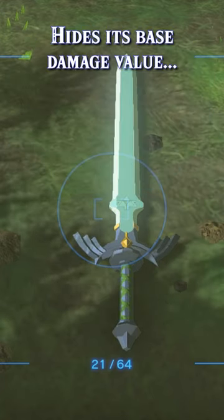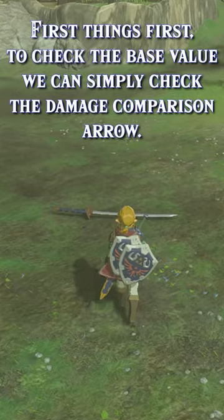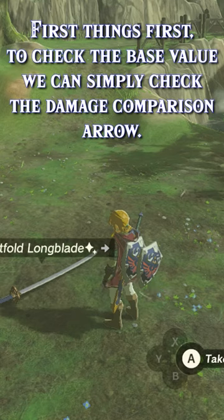The Master Sword in Tears of the Kingdom hides its base damage value, but luckily for us, it's also not very good at hiding it. First things first, to check the base value, we can simply look at the arrow that compares a dropped weapon.